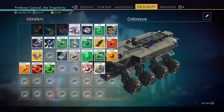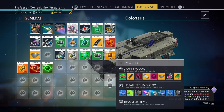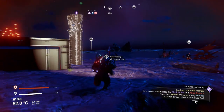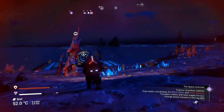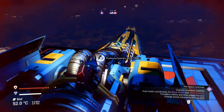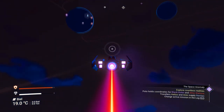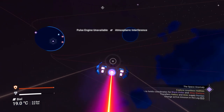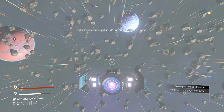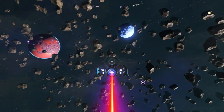Then, just like the personal refiner duplication glitch, go back into the exocraft and start pulling your items back out into your exosuit. As you can see, everything has been taken out — fantastic. You're not limited to one item; you can take out one item or all the items, it doesn't matter.